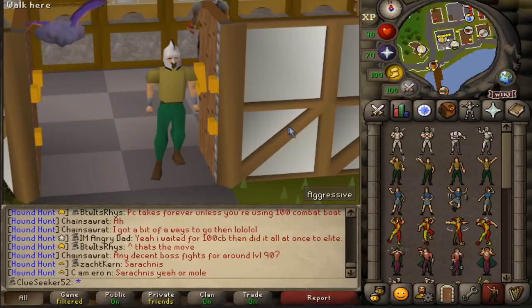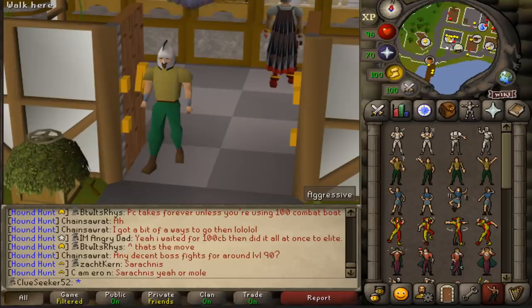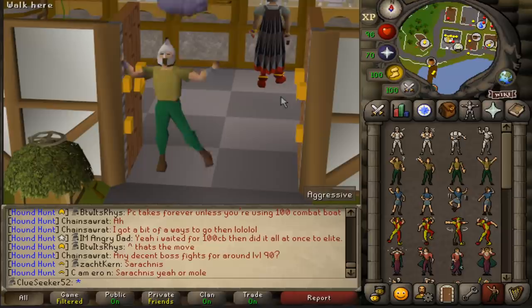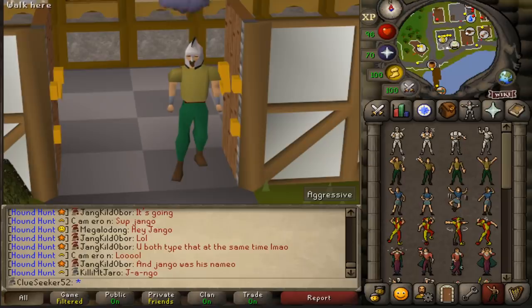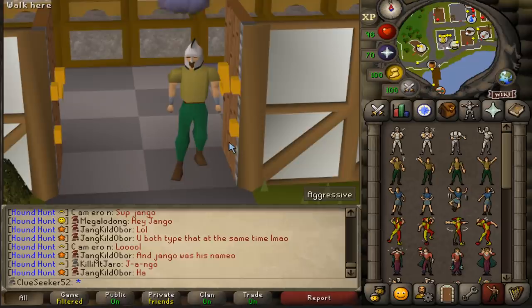You guys might remember a few weeks ago I was talking about the Golden Gnome voting for this year. Well, it turns out that your boy Pulverizes has only gone and made the nominations for Best New Old School RuneScape Content Creator, which I genuinely cannot believe I'm saying. I absolutely love the community we've built around the channel, and I cannot wait to see where we take things in the future. So thank you guys so, so much for the opportunity — you have no idea how much it means to me. If you fancy voting on the official Golden Gnome nominations, I'll chuck a link down below.